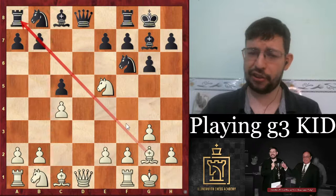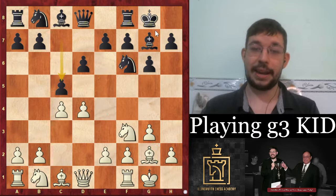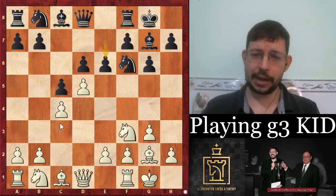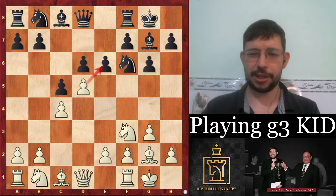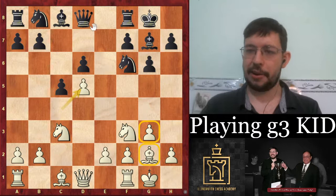If you prefer to be more courageous you can play d5 instead, transposing into a fianchetto Benoni type position. For example you can play Nc3 — that's the standard move — and you get a fianchetto Benoni where the g2 bishop isn't the most active against the Benoni, but it's very safe. One pattern you'll see repeatedly in these Catalan-type positions is that with the bishop on g2 it's very hard for black to attack the white king.